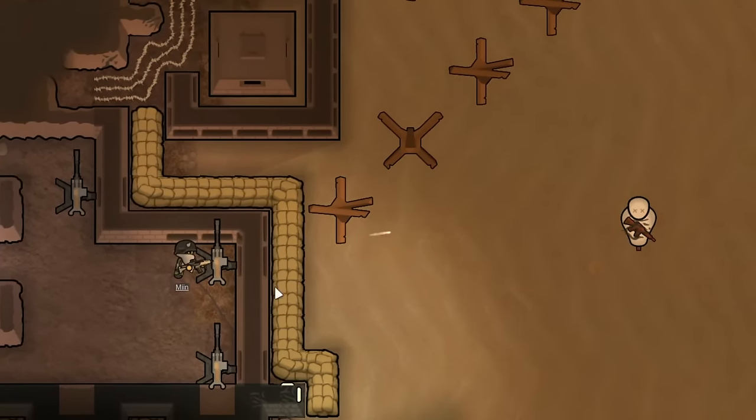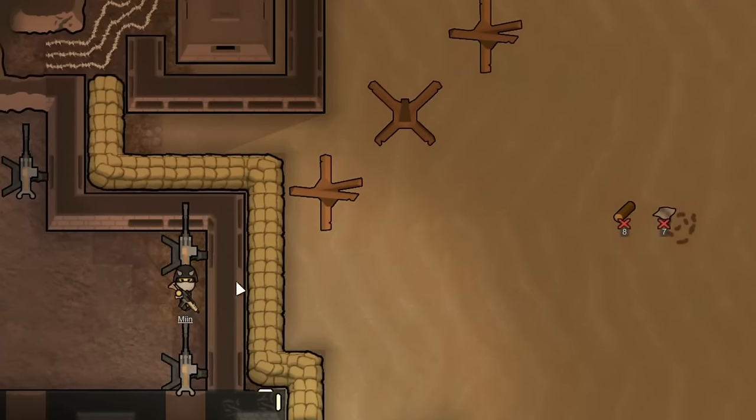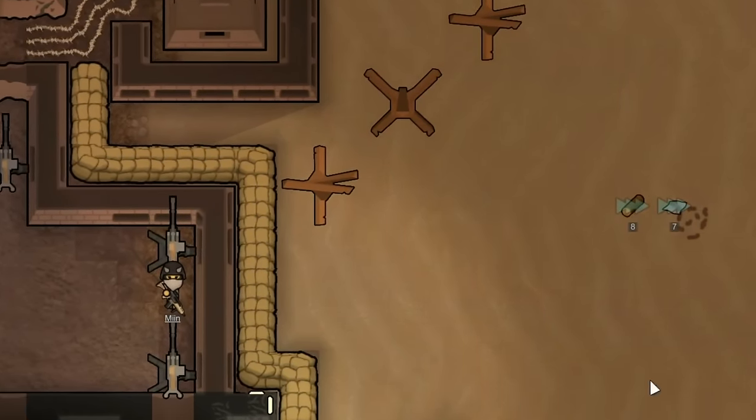Essentially, when you sandwich the embrasures between walls, this does allow pawns to also take cover behind the walls, giving them a less likely chance of getting shot in the head. Let me show you a demonstration. As you can see here, Min is firing through the embrasure from behind a turret, and then once completed, she can run behind the wall. Simple as that.